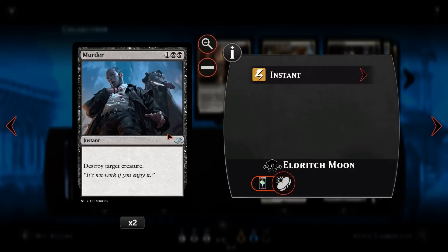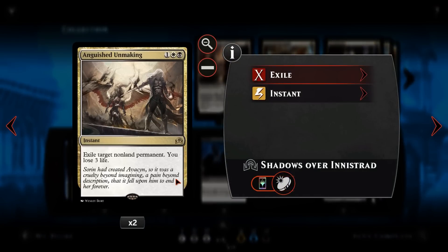We have Murder — for one and two black at instant speed, destroy target creature. It's a hard removal spell with no conditions whatsoever; the only thing it doesn't get rid of is indestructible creatures. For Ulamog specifically, we have Anguished Unmaking: for one, a white, and a black at instant speed, exile target non-land permanent, you lose three life. We probably won't take much damage, so the three life isn't too harmful, and Blessed Alliance can gain us four life later. This also exiles things like Sphinx's Tutelage, kills Ulamog, and handles enemy planeswalkers.